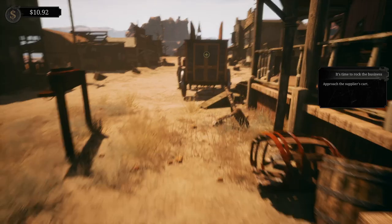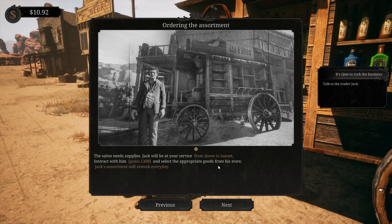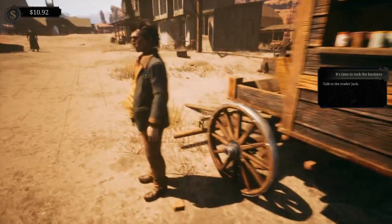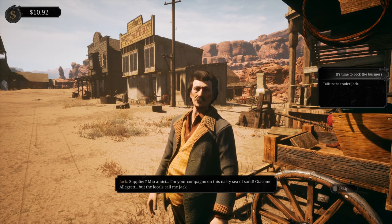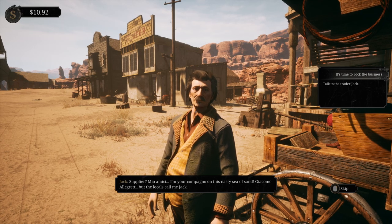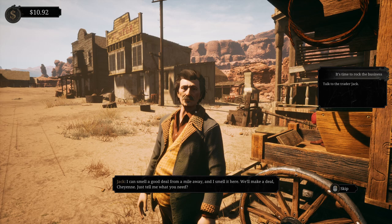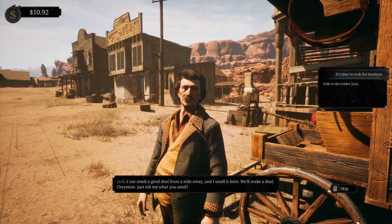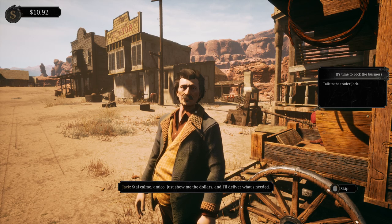Coach the supplier's cart - here he is. Talk to the traitor Jack. The saloon needs supplies. Jack will be at your service from dawn to sunset. 'Mi scusi, you must be Cheyenne.' In the flesh. 'And you must be Jack the supplier.' 'Supplier? I'm your compagno on this nasty sea of sand - Giacomo Allegretti, but the locals call me Jack.' All right, Giacomo Jack, I'm going to need your help. 'I can smell a good deal from a mile away. Just tell me what you need.' Whole lot of whiskey - can you get me some alcohol and supplies? 'Just show me the dollars and I'll deliver what's needed.'